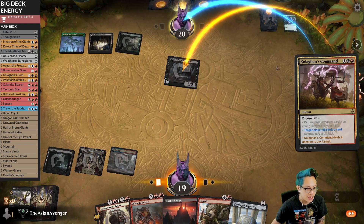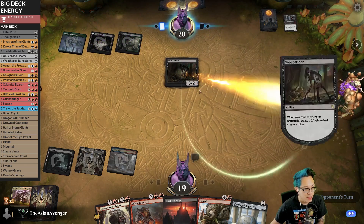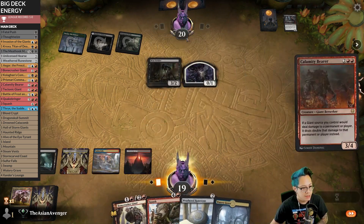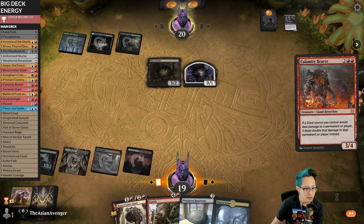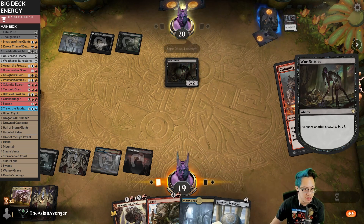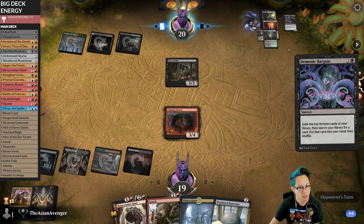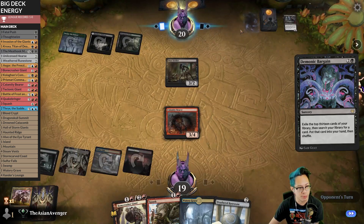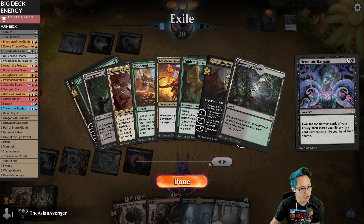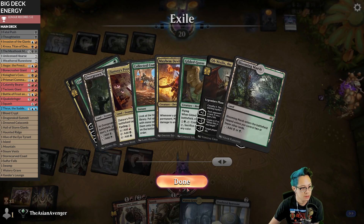Let's make them discard a card and shock this — keep them low on cards unless they have a sacrifice outlet. Weathered Runestone will probably be decent. I'm gonna play Calamity Bearer and pass because it gives me a body anyway. That's gonna be hard on them — they're probably looking for a land. The only punish is if they have Collected Company, then this does nothing. They do play Collected Company — does it tell me what they put in hand? Demonic Bargain? Anyway, I think it's Collected Company or a land — and it's a land.